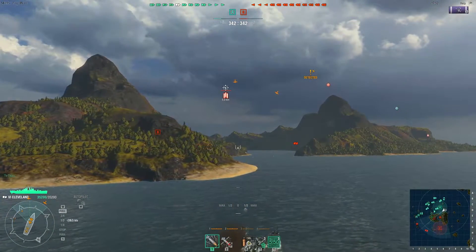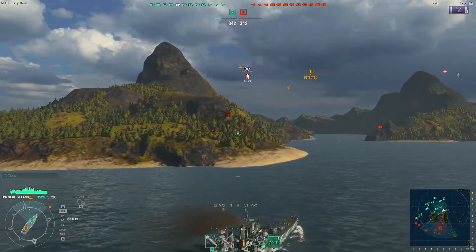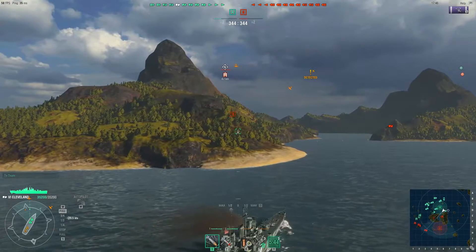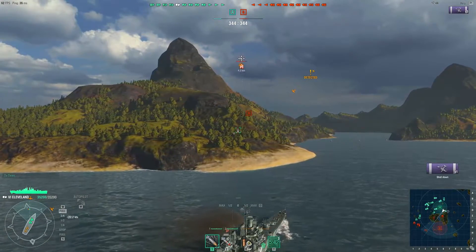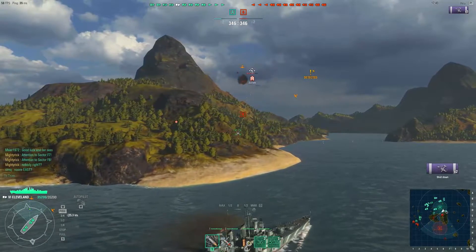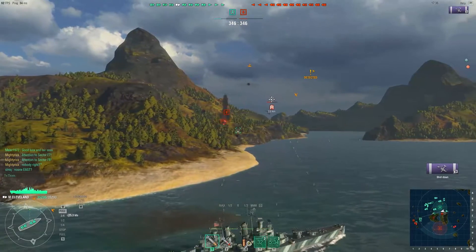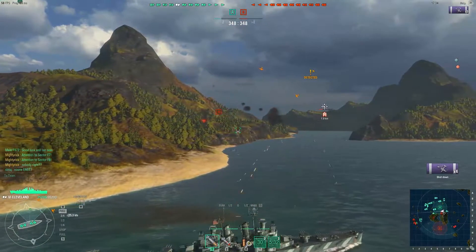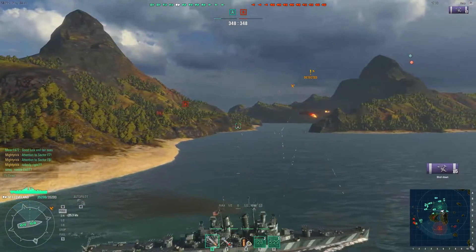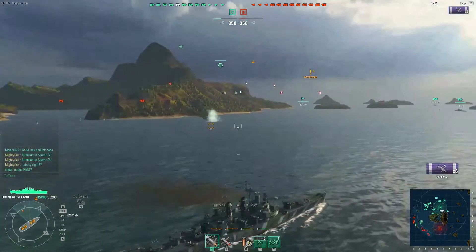We've got torpedo bombers. I will designate them as priority targets for my anti-air. I'm going to activate my defensive fire ability now — anti-aircraft gun crews are on full alert, so we will do more damage. And if they decide to drop their torpedoes, the spread will be even bigger than normal. If they actually get to launch at all.